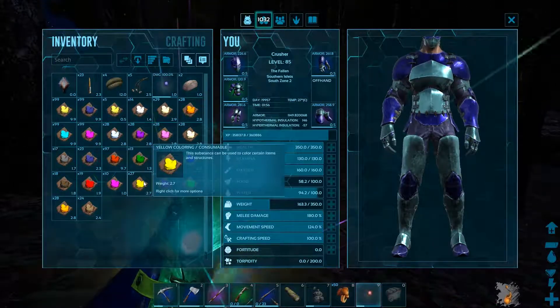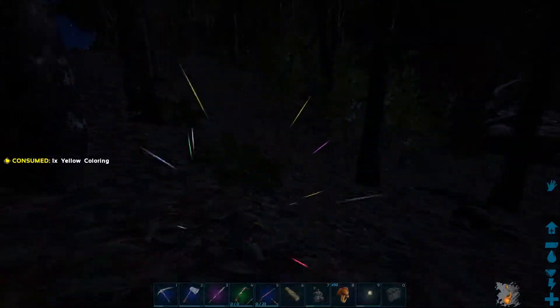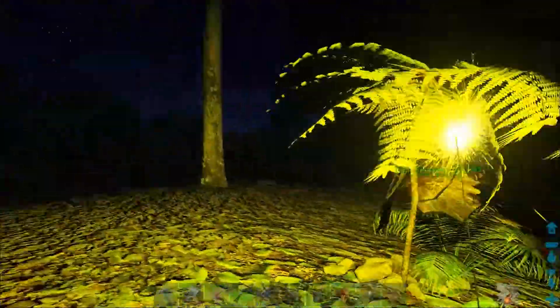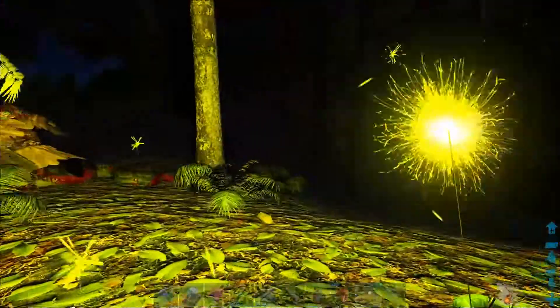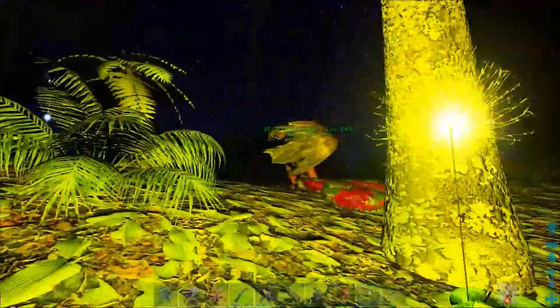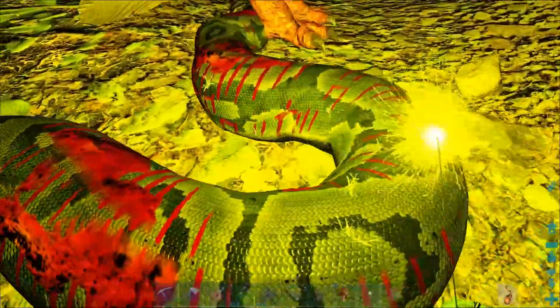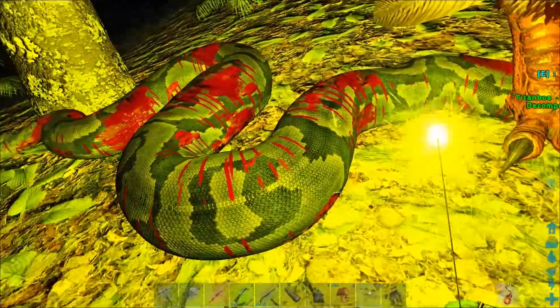Next we have yellow. Yellow at night time looks amazing — it is so bright. It just looks so cool. I quite like yellow. And I can even see the colour of this dead snake.